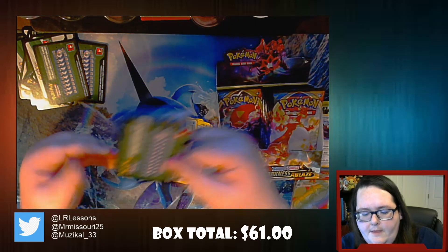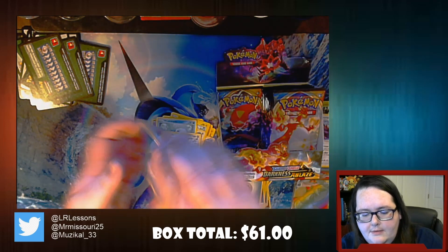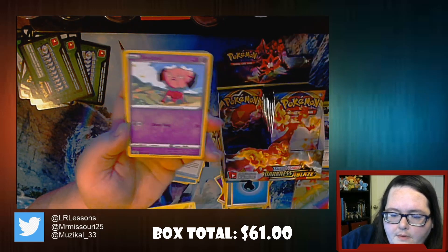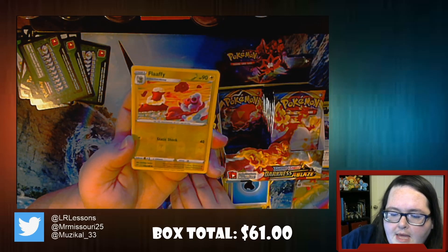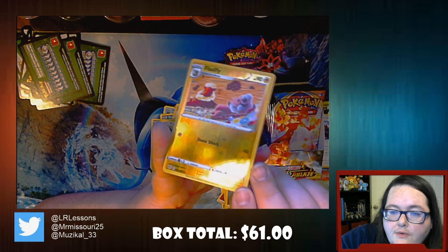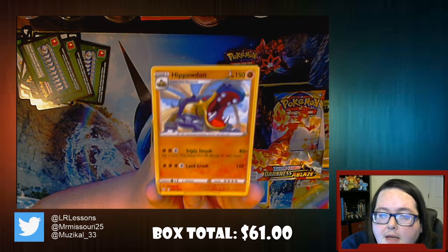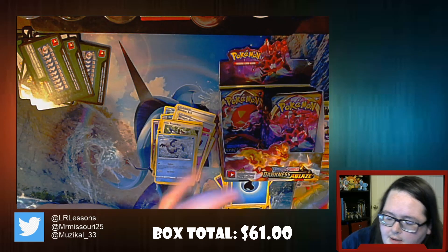Going in with another green. I might have used up all my luck on that Salamence. Getting a really nice Reverse Holo Flaffy - so we did get two of the regular Flaffies earlier, so having that nice shimmery one is going to be awesome. And then we have the regular Hippowdon. We got the Reverse Holo Hippowdon earlier, so now we have this guy - and that's a close-up of that art style from earlier that I was saying was so kick-butt.